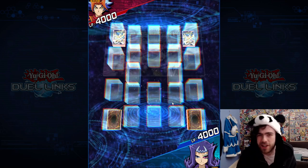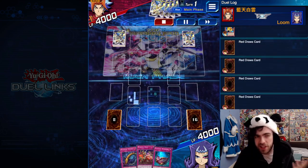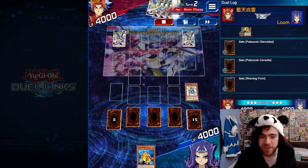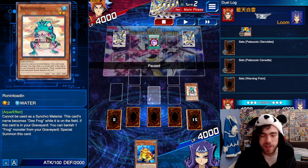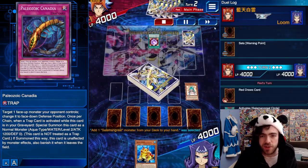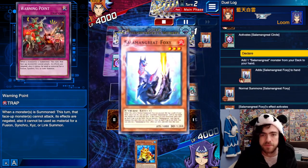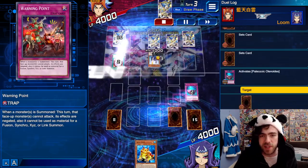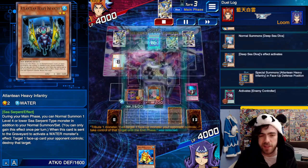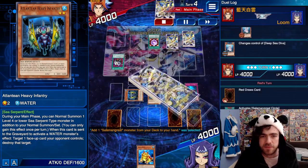First thing I did was summon my Swap Frog, send Ronin Toad to the graveyard the following turns, add the frog back to hand, then set my trap cards. He's going into a Foxy, summoning it out. I don't want it to use its effect or be used as link material. He sets three, pops one. Deep Sea Diva is going to summon out Heavy Atlantean Infantry. He's going to steal my card before I can Xyz summon, which is a little annoying, but that's alright. He adds another Foxy.